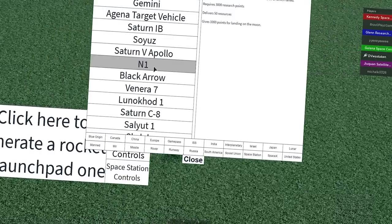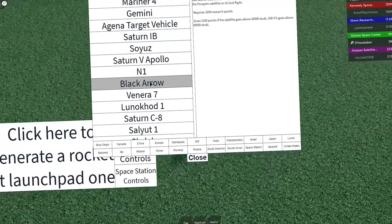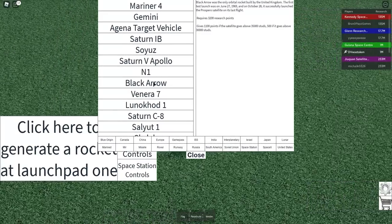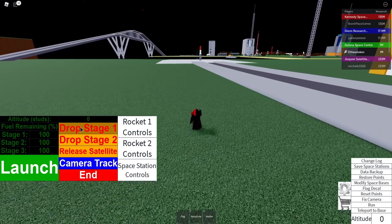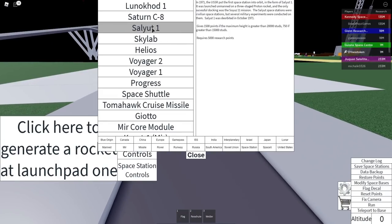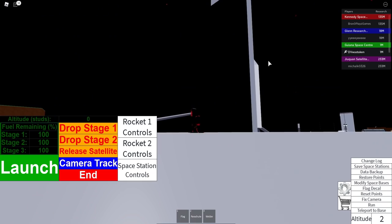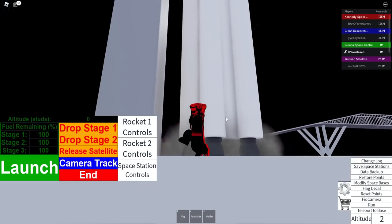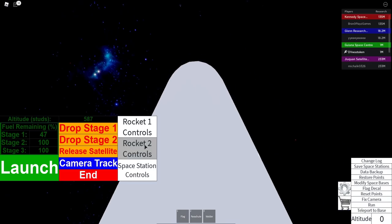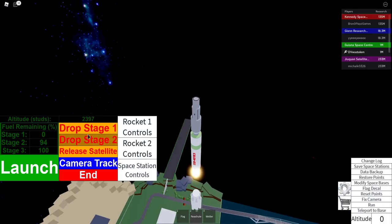That was the Saturn Apollo. Next is the N1 — intended to beat the US to the moon. Then Black Arrow — an orbital rocket built in the UK. Let's teleport back to base. The USSR put the first space station into orbit — is this the Salyut? Let's launch it before the UFOs attack! Camera tracking — is this actually going to be a space station?